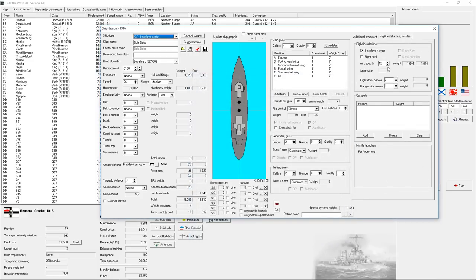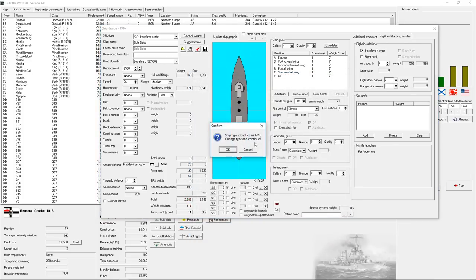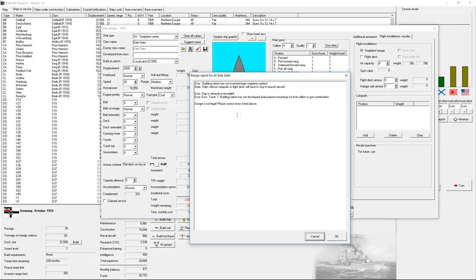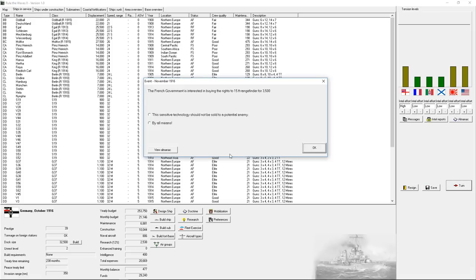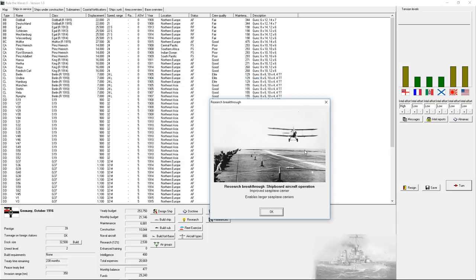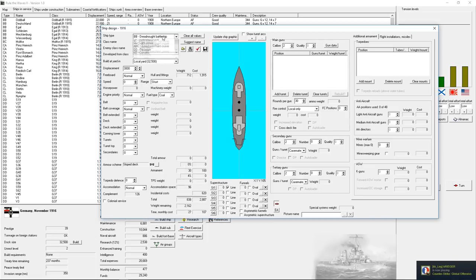Large seaplane carrier — let's reduce and start at 2,500 tons. How does it decide what's 'large'? You can put seaplanes on an armed merchant cruiser — interesting. Let's clear these turrets off. It still says 'large seaplane.' I don't think that's going to work. I haven't really figured out what large seaplane carrier count means. The French government wants to buy the rights to the 15-foot rangefinder — not giving that to the French.